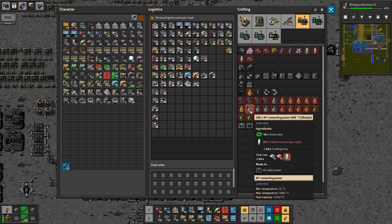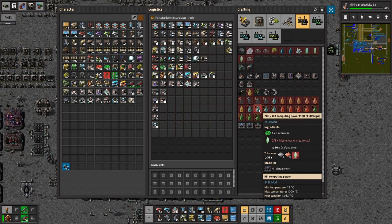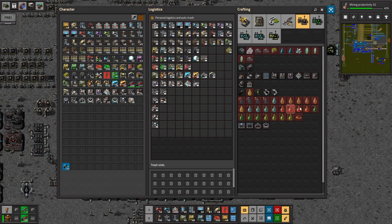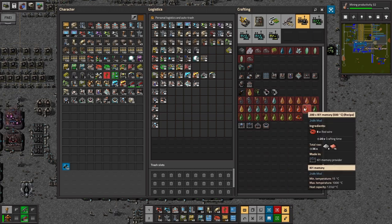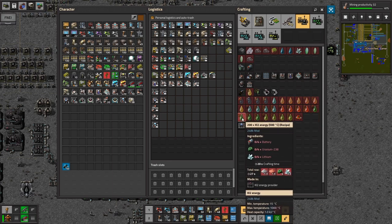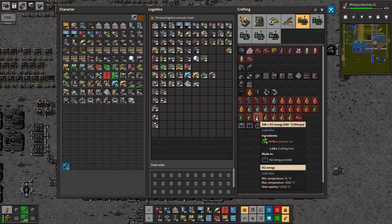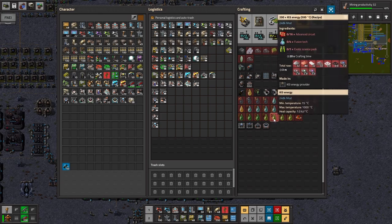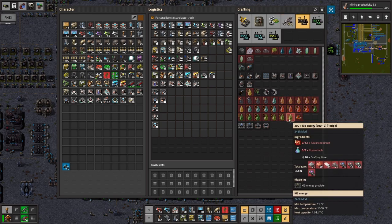In the crafting menu there are little dots showing the level of importance. You've got green wire 10 and 2 mysterious crystals. When you research the next technology it reduces the green wire requirement, then reduces the crystal, then removes the crystal altogether. Same thing with the red memory fluid - it just goes down to 8 red wires. The Ki2 energy fluid maxes at six batteries, uranium, lithium, and all that, reducing over time to uranium ore, which is basically just mining it up. The Ki3 is really expensive - exotic science packs, fusion deck, and 20 advanced circuits - then it reduces, eliminates the exotic science pack, and reduces again.